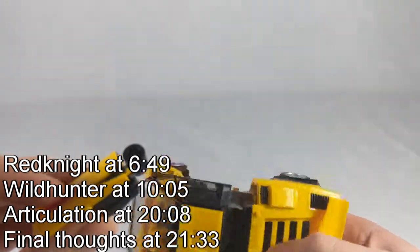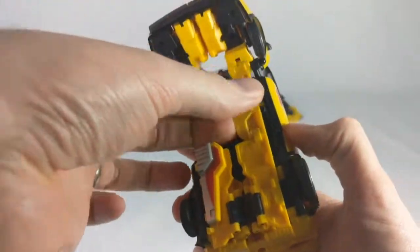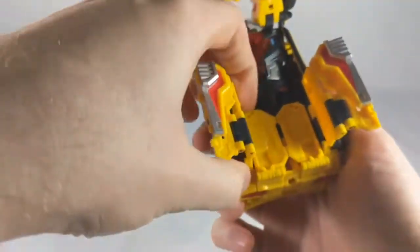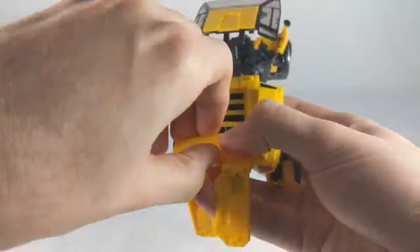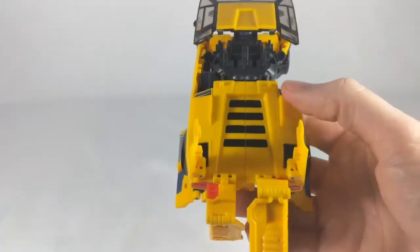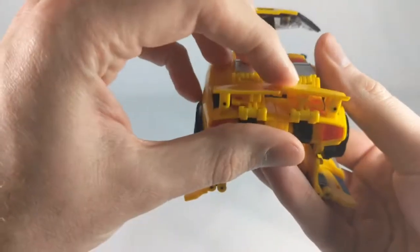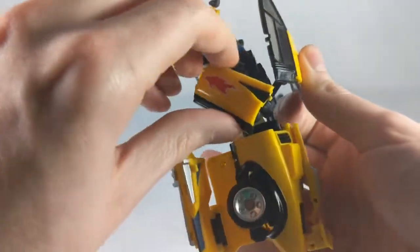It's pretty dark in there. Flip these down, pop the first joint out and over so that you can get these flats out. Push these in a little bit to get them to unhook. Much like going to robot mode, you want to pick that into there, push these back down and rotate it up 180 degrees.